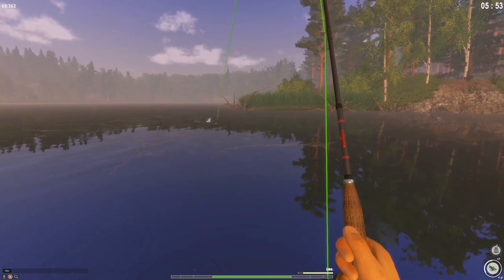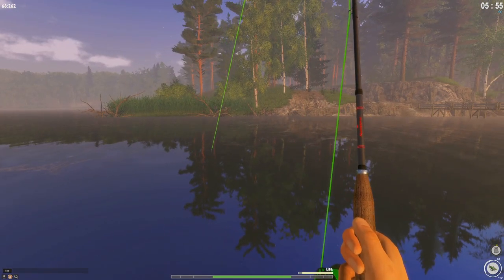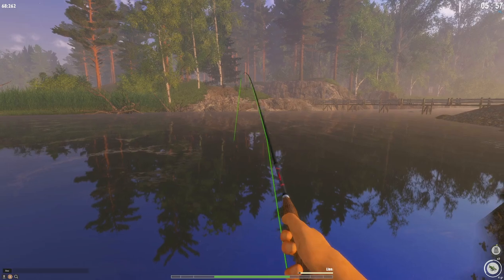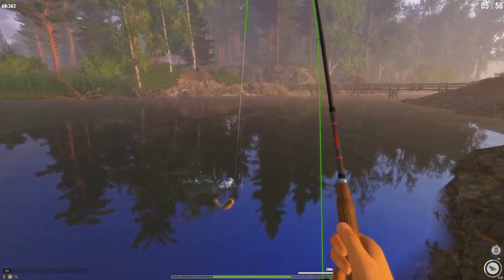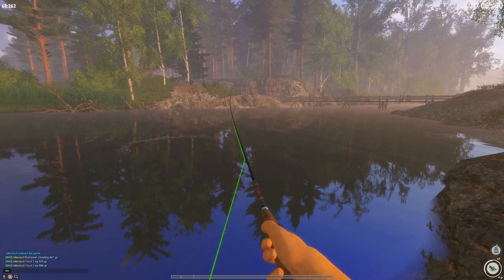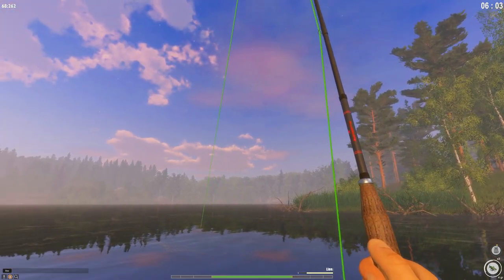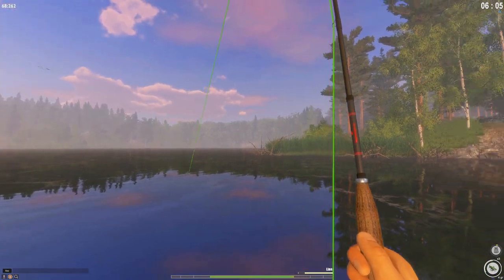5 kg trout, definitely a trout here. I'd love a brown trout or graylings too, but there are many other species you can get here on fly fishing. I casted it and as soon as it hit the water I got another fish — 3.998 kg, large. Very nice!